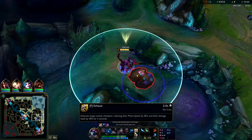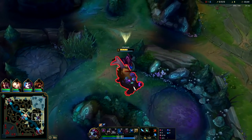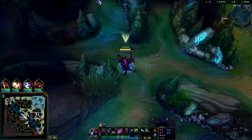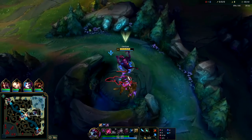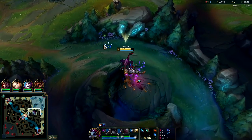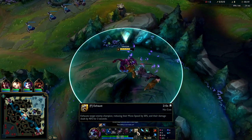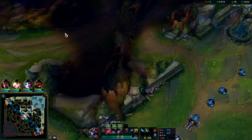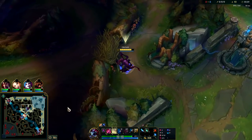I do highly recommend you take Exhaust on Cho'gath jungle. If you don't have Exhaust, you'll get solo'd by the enemy jungler a lot. Plus, Exhaust makes ganking a lot easier. You might ask why not just take Flash — Exhaust is on a lower cooldown, and the distance advantage it gives you is higher. If they Flash away and they're Exhausted, you can still catch up and you still get all the benefits of them having much less damage output. Exhaust for Cho'gath jungle is a massive plus. Ghost or Exhaust are both good, but Exhaust helps a lot more for the solos.